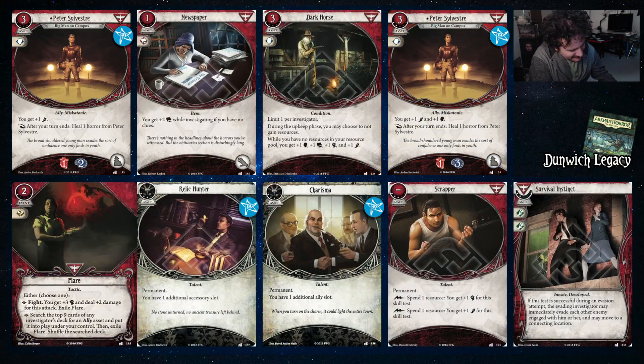Moving to Dunwich expansion cards: we got Pete Sylvester — he's good, and his upgraded version gives you plus one to your defensive numbers so you're playing with like a four and a five. We have Newspaper — you need something for Duke to go fetch. It gives you plus two while investigating and works with Duke because Duke is just an investigate action, putting you up to a comfortable six. Dark Horse: it's not that hard to be out of money, especially when you've just paid three for a condition, and plus one to all your numbers basically lets you play Pete as though he has fives.